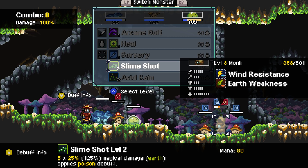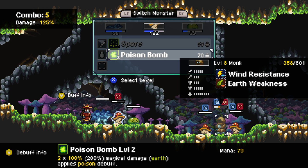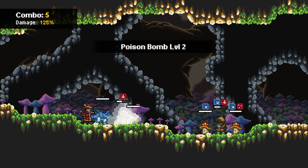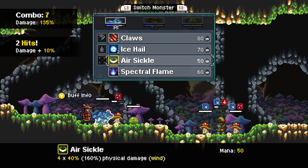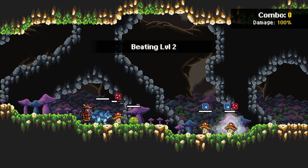Slime Shot. Might not need it. Might Slime Shot the guy in the back for the poison. Poison Bomb. Spore. Let's Poison Bomb this guy. Very nice. And now we should actually just be able to kill him here. Oh, he'll... Oh, my God. Hanabear, you're vicious.